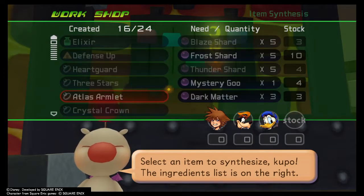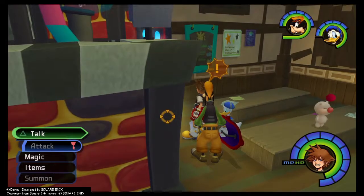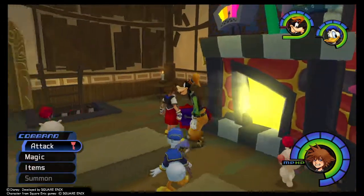Need some blaze shards and thunder shards. I gotta get this thing. If you don't have dark matter, all you have to do is kill those Requiems — the bell things — to get these. But the blaze ones can be kind of a pain, so if you see those mushrooms, just cast fire on them twice when they ask for it, then cast something else, and they'll give you a blaze shard.